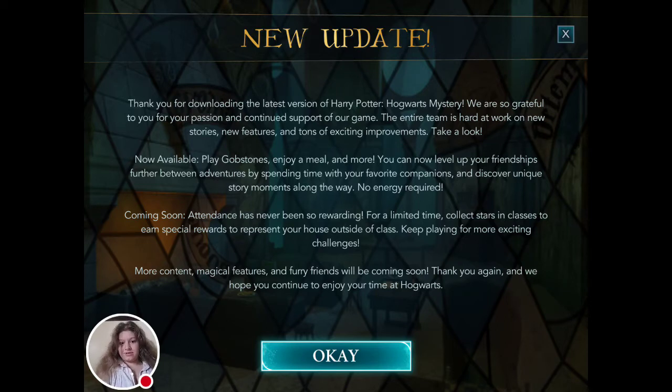When I logged on today and just opened up the app, this is what came up. I took a screenshot at the time because I guess it probably wouldn't come up the next time I go on it. It does look like we've made some improvements — we'll hopefully come across those as we play along. So we can play Gobstones now, which is quite nice because in the past we had one game and then it just disappeared.